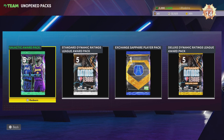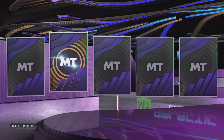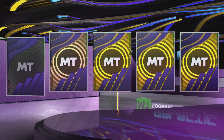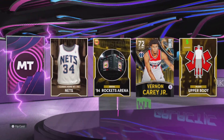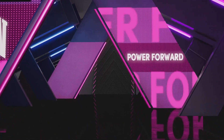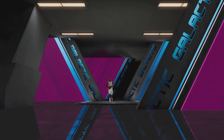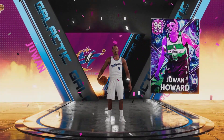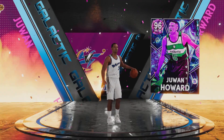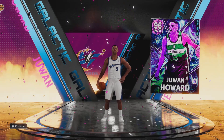Next up, we have the galactic pack. I see LeBron, I see Tracy McGrady — either one would be a massive boost to the team. We got a second shake — please 2K, give me a pink diamond or higher. It is a pink diamond! We also get 72 overall Vernon Carey Jr. Who is the pink diamond? Eastern conference power forward, number 5, Washington Wizards — it's Juwan Howard, a 96 overall. The duo of Juwan Howard and Norman Powell going to lead us to 82-0?